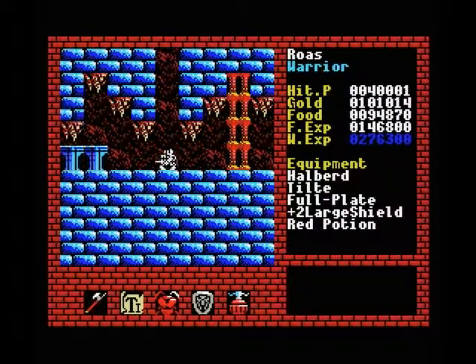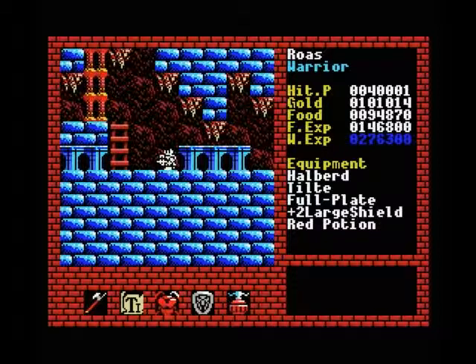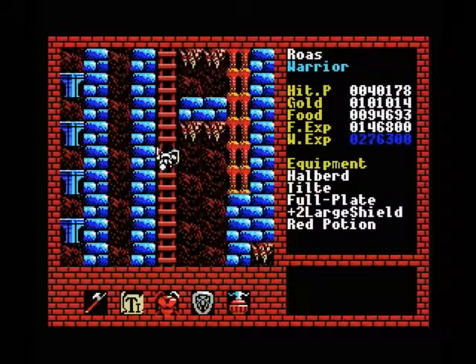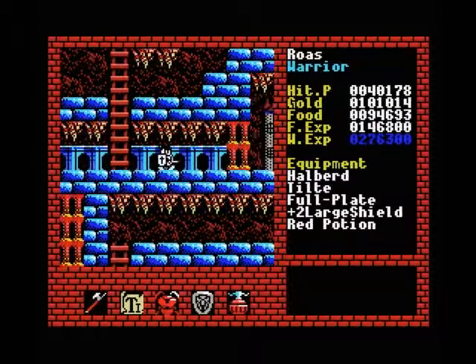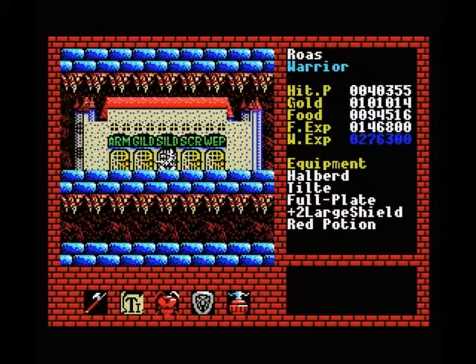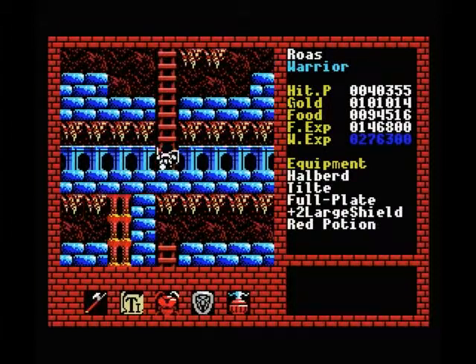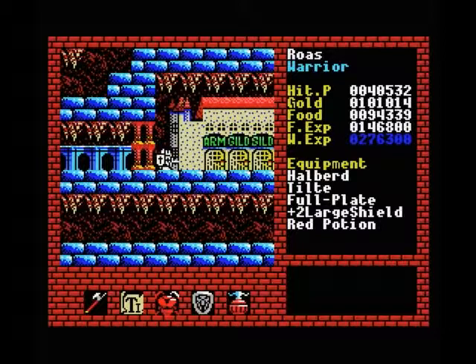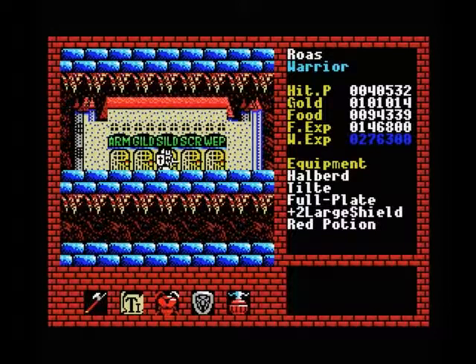Hello everybody and welcome back to Let's Play Xanadu for the MSX. In the last part we finished off the small tower in level 6. In the meantime I've been running around outside killing most of the monsters that are freely walking around outside in order to build up some more money and some more experience. As you can clearly see, our wizard experience almost doubles our fighter experience now, so it's a lot easier to get wizard experience in these higher levels.